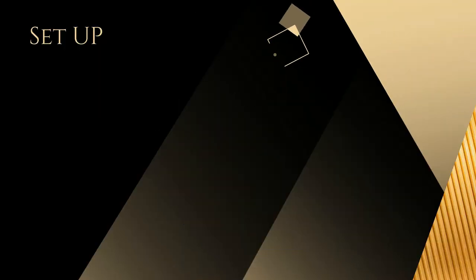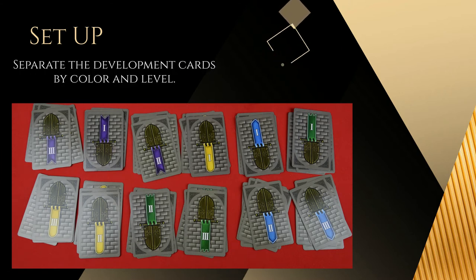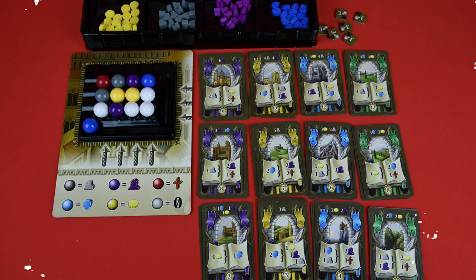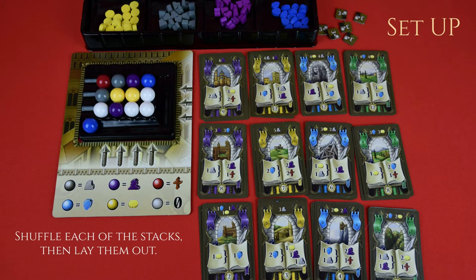Now take the development cards and separate them by color and by level. There are four different colors and three different levels, so you should have separated twelve stacks of cards. Shuffle each stack and then lay them out with the level ones at the bottom, one of each color, then the level twos on the next row, and the level threes on top.